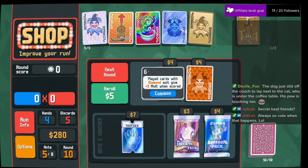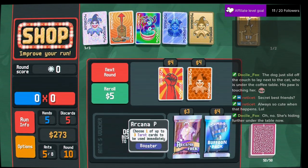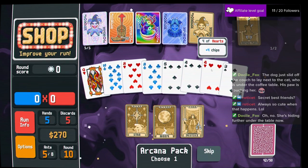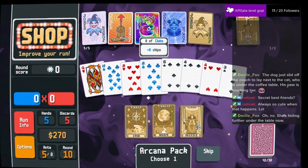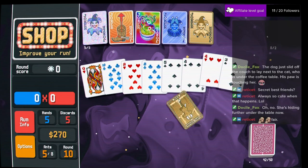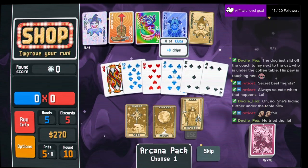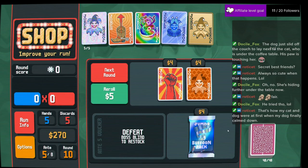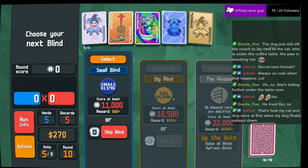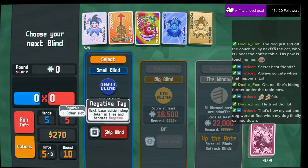Boom — none of those matter. We can get that, that's fine. I think we go tarot just for a chance at using up the hangman. I'm gonna blow up the low cards and then we're gonna glass the 10. She's hiding further under the table now. Negative joker — we won't take that.